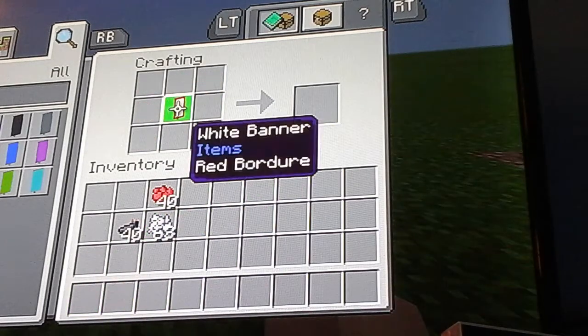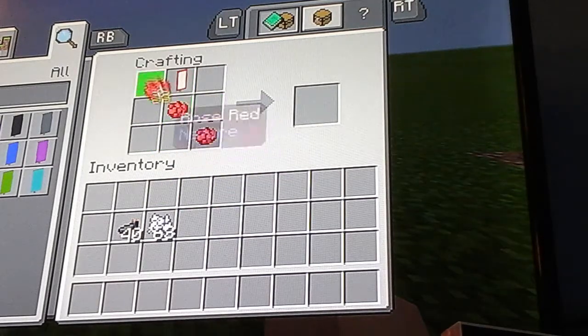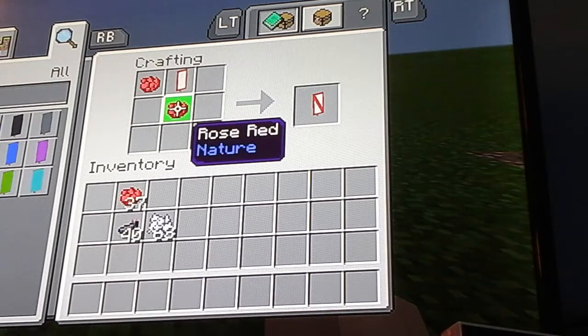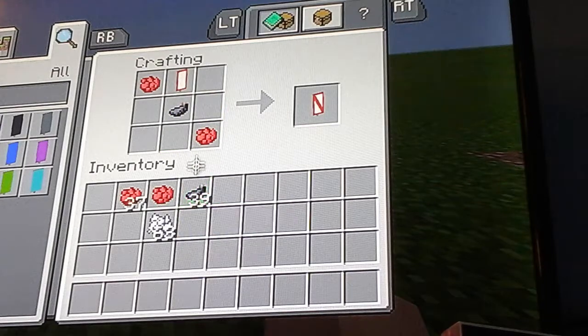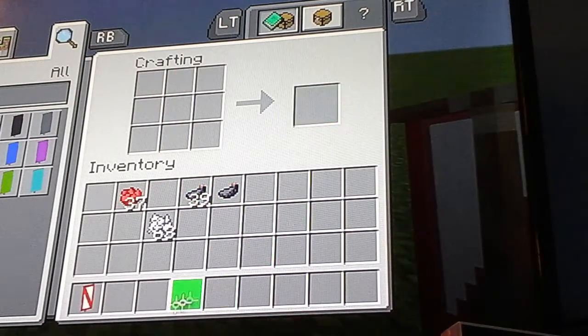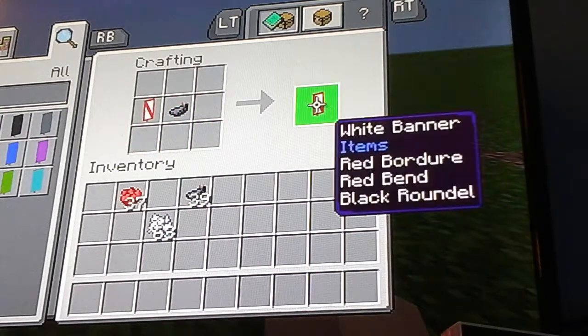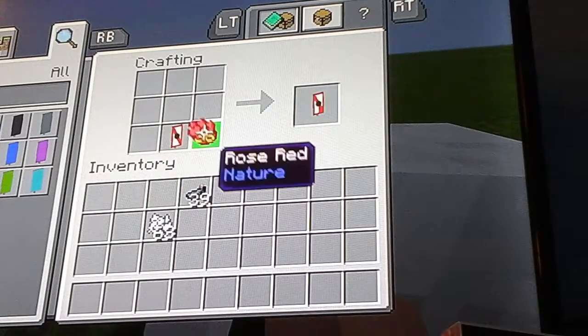Put that there in the middle — it's either there or there. If you want, you can take this bit out and put an ink sack in, but if you've already done it, it doesn't matter — you can still do it. Then put that in the middle. The black bit goes over the red, so you just put the red down again — and there you have it.